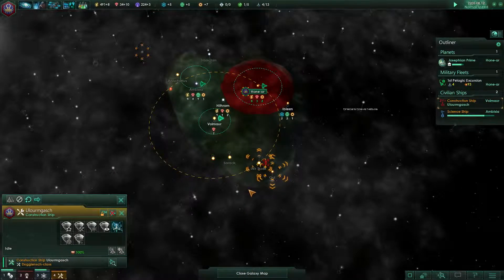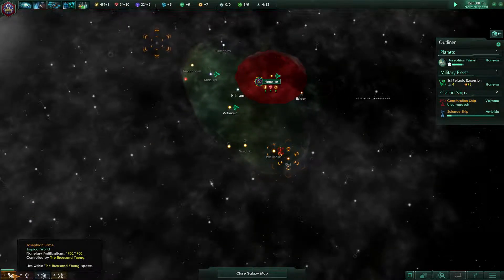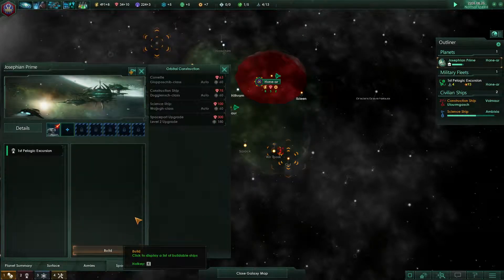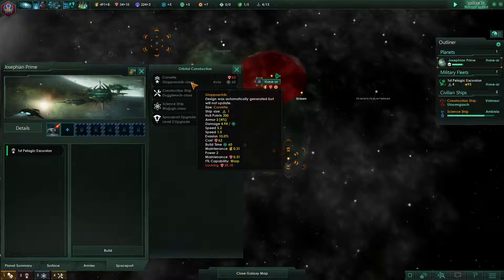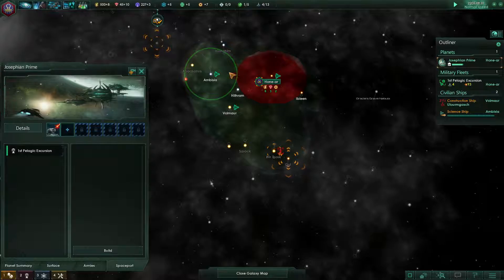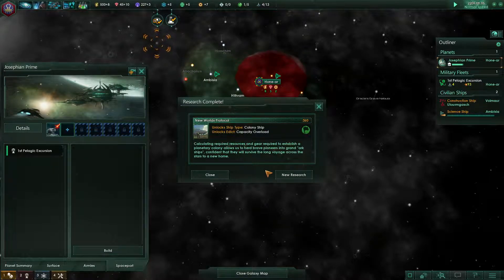Can we build another ship now? They're 30... wait, it's 63 — never mind, it's 63. Oh — system survey complete, research complete, and the colony ship is done!